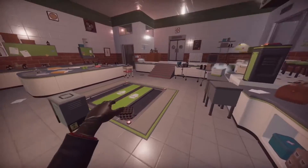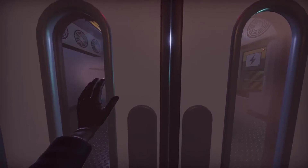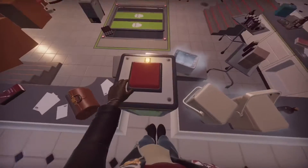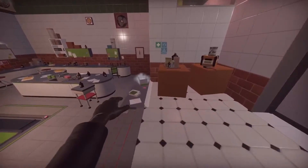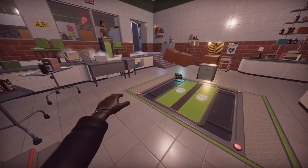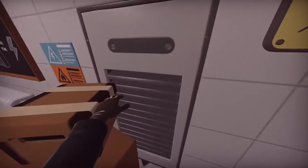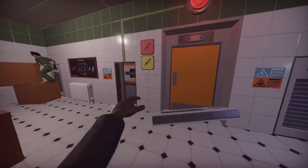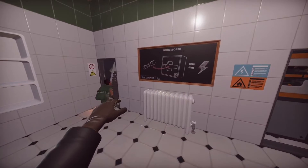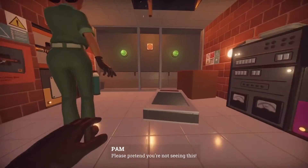I hit the button and Bob's not here. I don't see a button either. The button's up here. Send that back — absolutely nothing. The button doesn't do anything for me. Oh, it looks like this part might not have power. We need to get fuses — and I found a secret tunnel! "Please pretend you're not seeing this." There's a fuse.